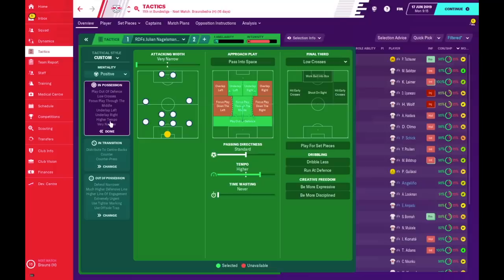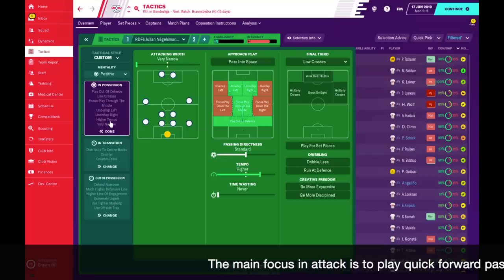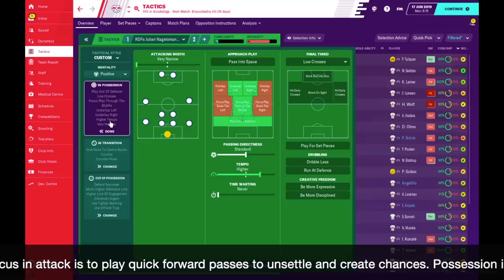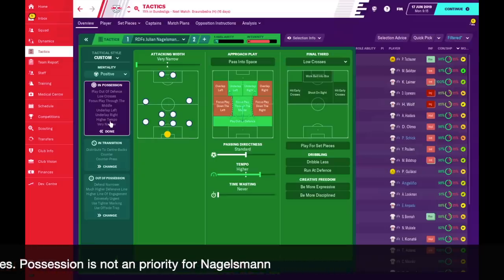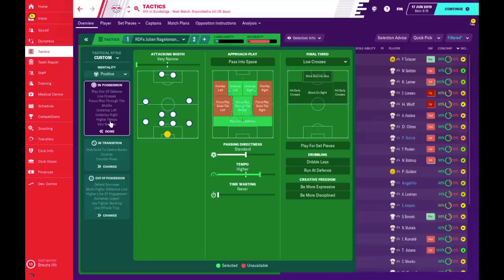In possession I've gone for attacking width very narrow — both full backs will be out wide as the free option to stretch the opposition. In approach play we're focusing through the middle and underlapping, keeping football very narrow between central players. We play out from the back, with one centre back having the option for more direct passes to the forwards. Passing directness is left on standard but with higher tempo. Creative freedom is left blank, but you can add 'run at defence' if you want to be even more direct.